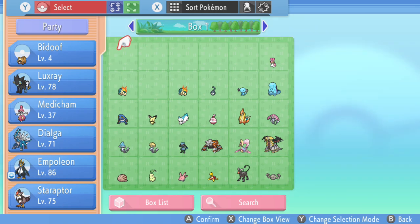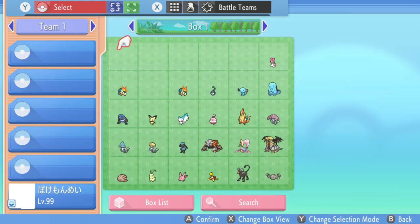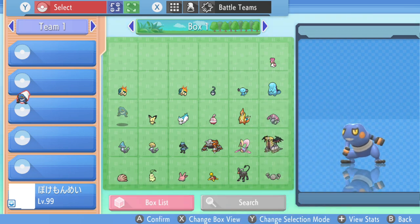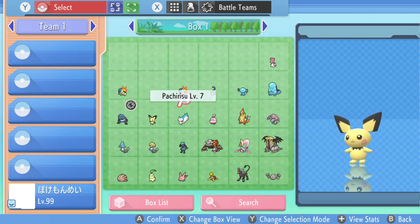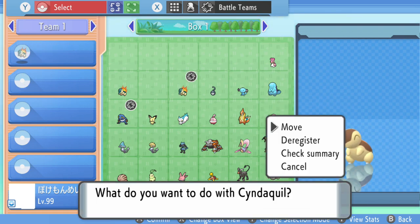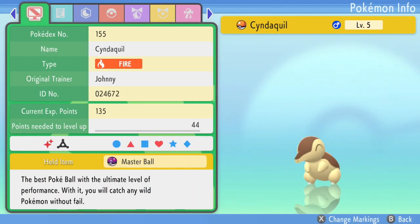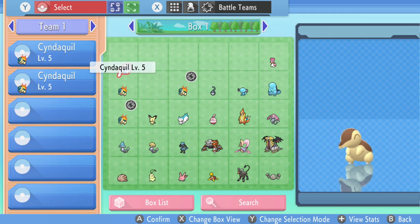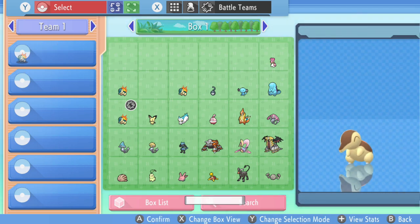Go back into your main box, switch into the battle box, take the Pokémon you don't care about and register it there — it disappears. Then get the Pokémon you want to clone again, put it in, check the summary, and there you go. You have another cloned Cyndaquil. As you can see I now have three cloned Cyndaquils registered. You can move them back and you'll have three cloned Cyndaquils.